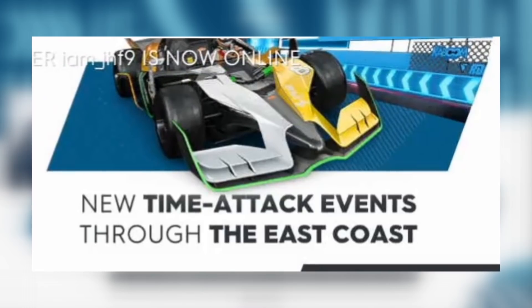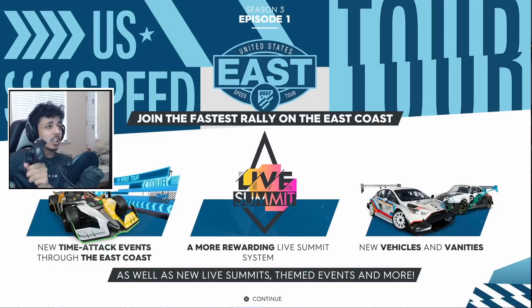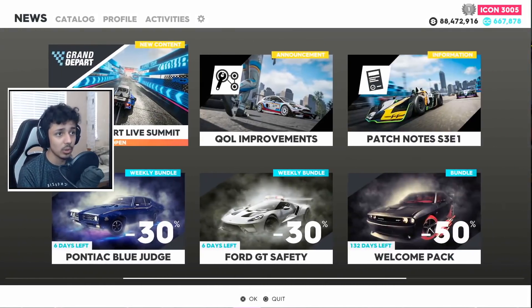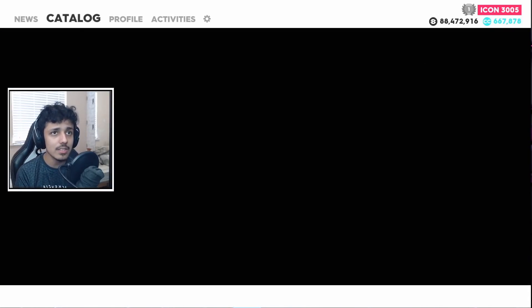New time attack event through the East Coast. More rewards in the live summit — I have some strong opinions about that. New vehicles and vanities. What are we going to get first? I assume we'll just load in and then get a cutscene when we click on the Motor Pass. I'm going to show the whole cutscene for you lot to see. Quality of life improvements, patch notes, all of these. A bunch of bundles out today.